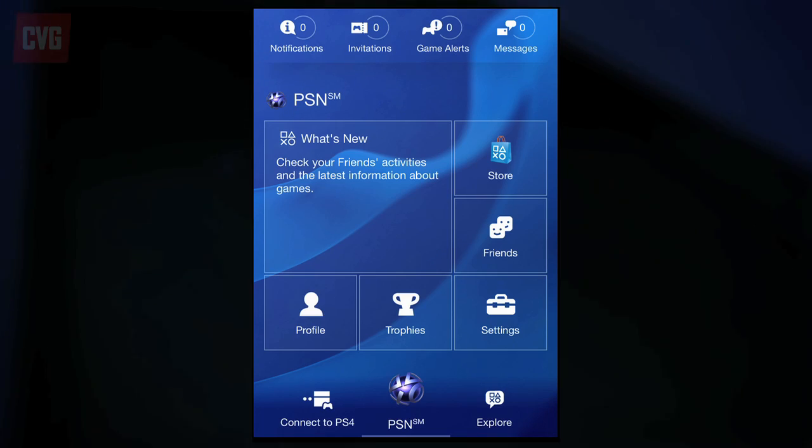Before you explore, go to Profile and sign in with your regular PSN or SEN ID.